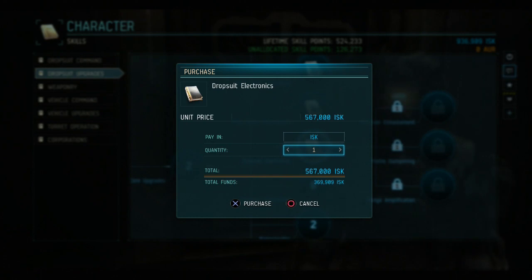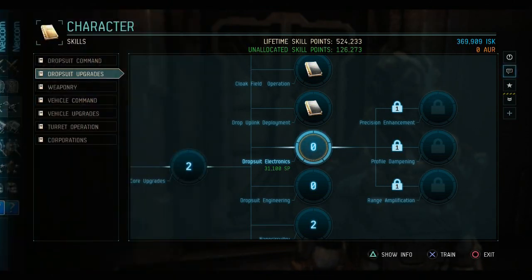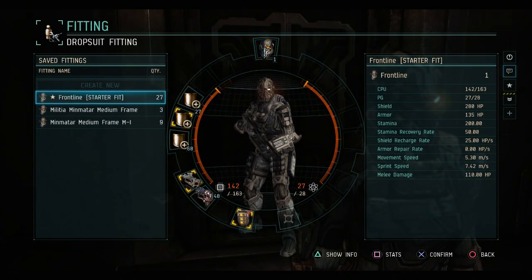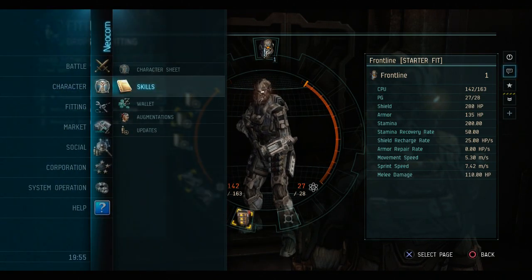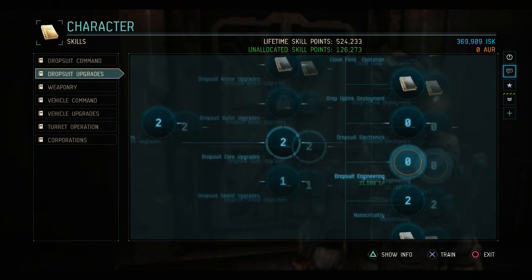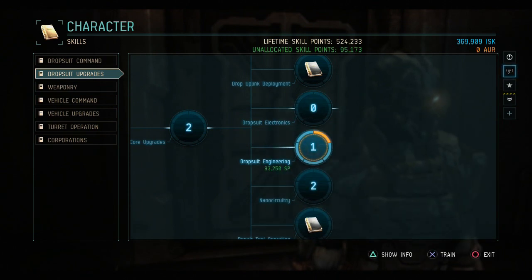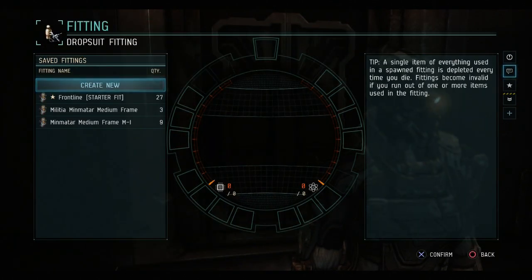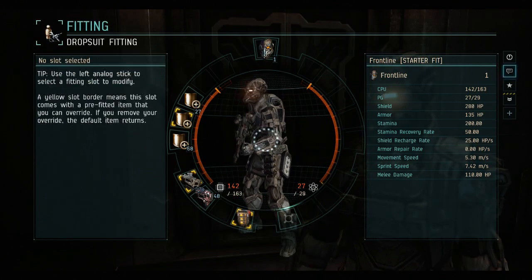So I'm going to purchase them. We'll go take a look at the drop suits to get a refresher on what the CPU and power grid are. You'll notice 28 total power grid, of which 27 is used, so one available. The CPU varies based on the suit. Let's go look at Engineering first — 5% per level. We'll put a single point into Engineering, then head back and look at our suits. So it went to 29, meaning it increased by one, and this is actually enough to get me the compact nano hive.